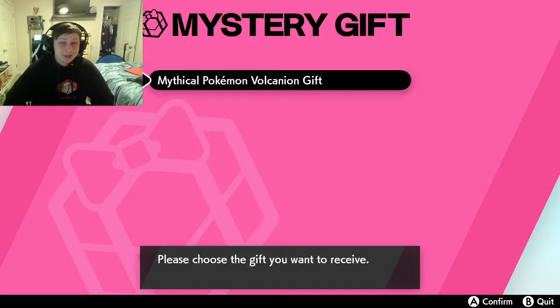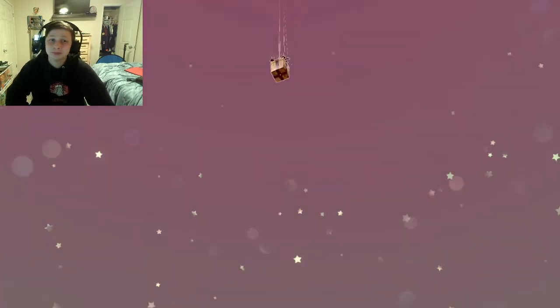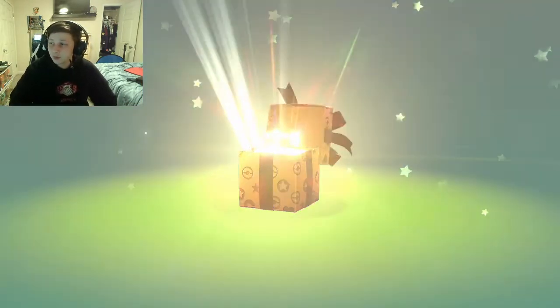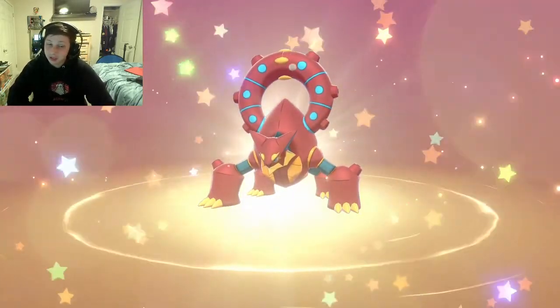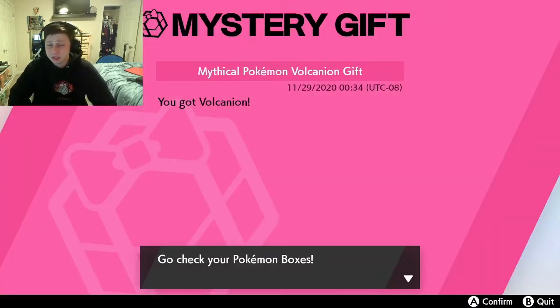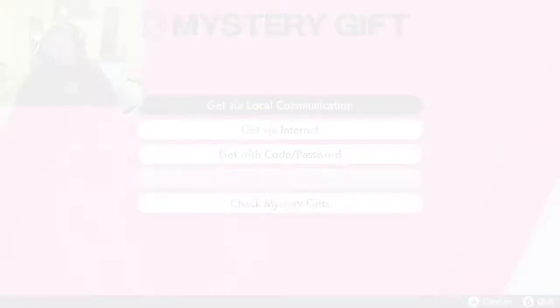Next up we have Volcanion — this is going to be the second mythical they're actually going to be giving out in this set. Pretty dope — I'll take it. So we'll see big Volcanion. It'd be cool if they released this shiny, because this is a mon that isn't really available shiny. There's a TCG card for the shiny version, but not actually anything in-game that is legal. So we end up getting Volcanion.